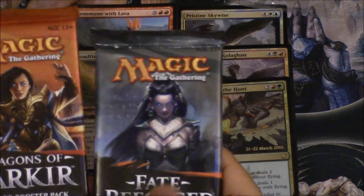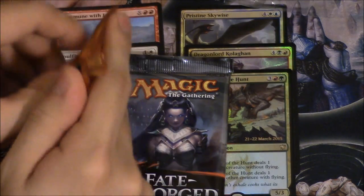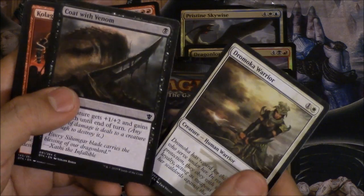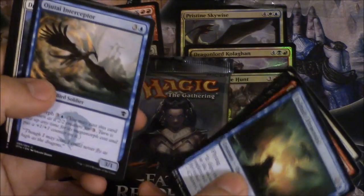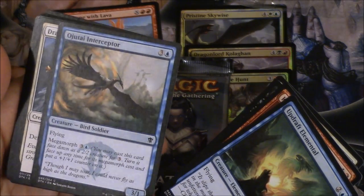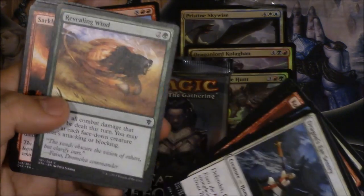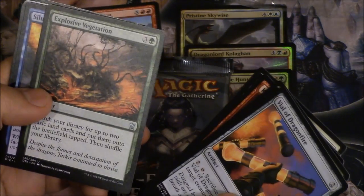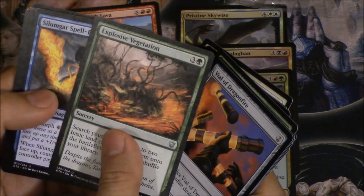We're going to open a Narset pack first. We get a Jomoka Warrior, Cold War Venom, Aspirant, Updraft Elemental — I'm still not going to play Updraft but this card is very good, definitely worth playing, very good attack on a flyer. Solicon Vial, and then we finally get Explosive Vegetation, a very useful card in limited and probably useful in Standard as well.